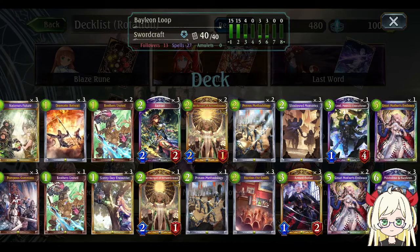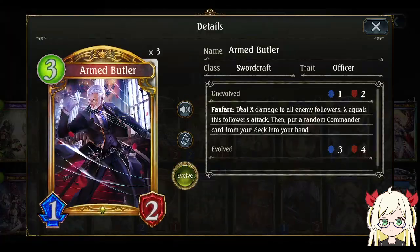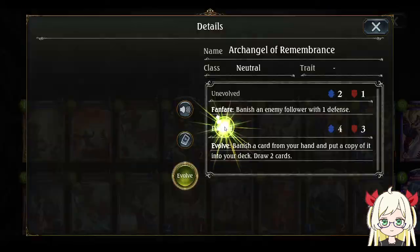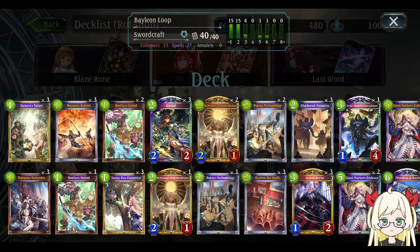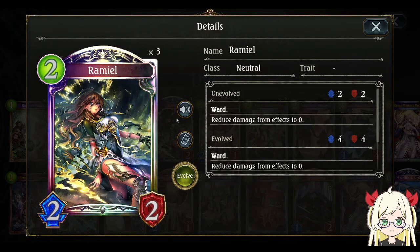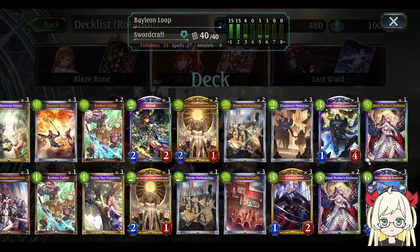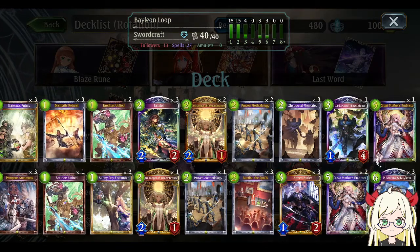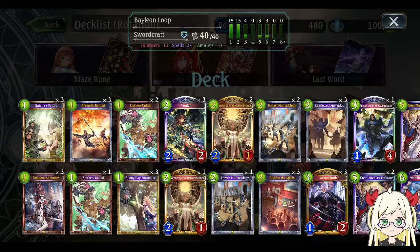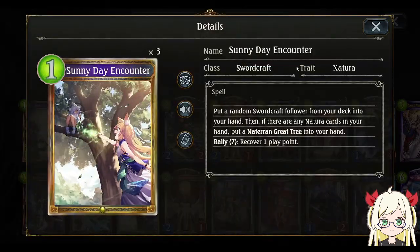You collect all your Bailon copies via Arm Butler, or you can draw with Ancient Remembrance. If you go second, you also enter and evoke Ramiel. For keeping in your first hand, the first priority is any spell you can play on turn one — basically Natera Fissure, Pompe Summons, and Sunny Day Encounter.